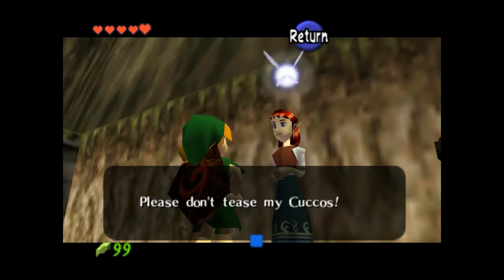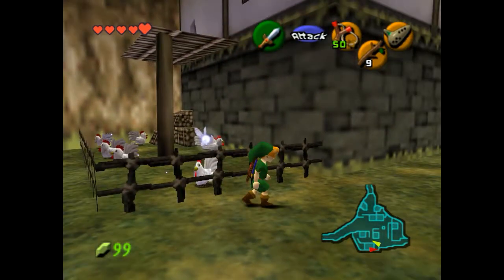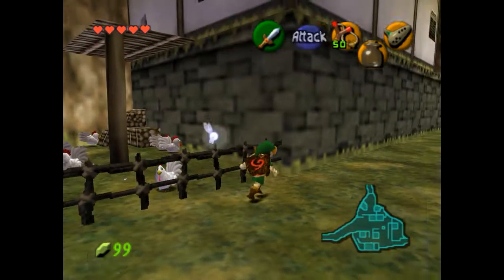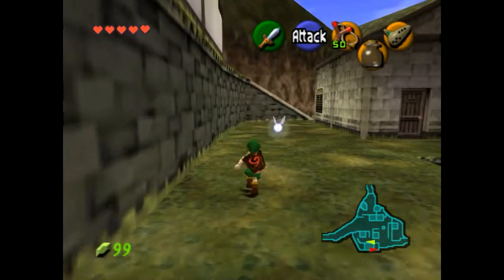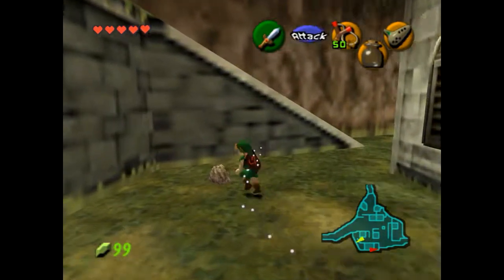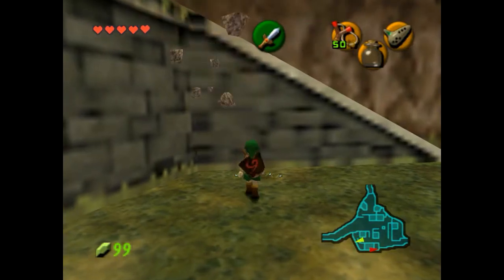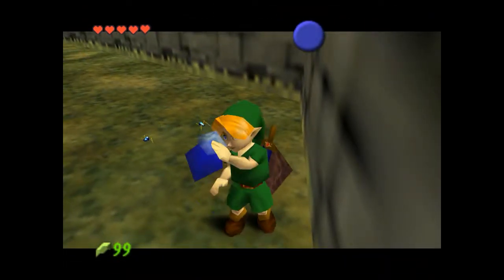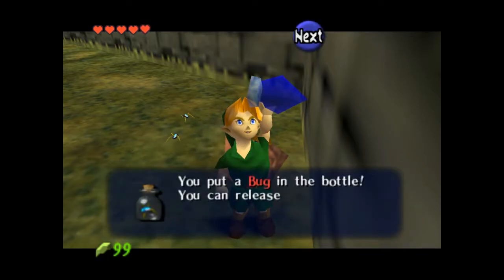Please don't tease my cuckoos. I would never, lady. Alright, so let's go ahead and pop you on the bottom slot real fast. We're gonna grab something with our bottle here. Remember these bugs right here? Yeah, we're gonna go ahead and grab some bugs. Let's just swoop your bottle at them. You don't need a bug-catching net or anything. There you go — you put a bug in a bottle.